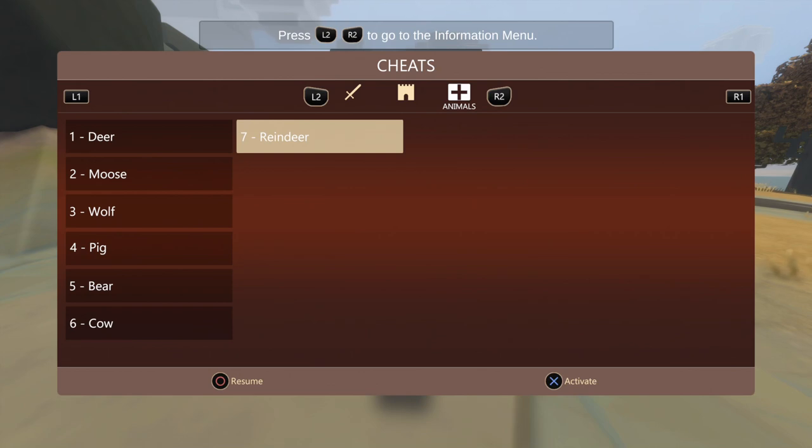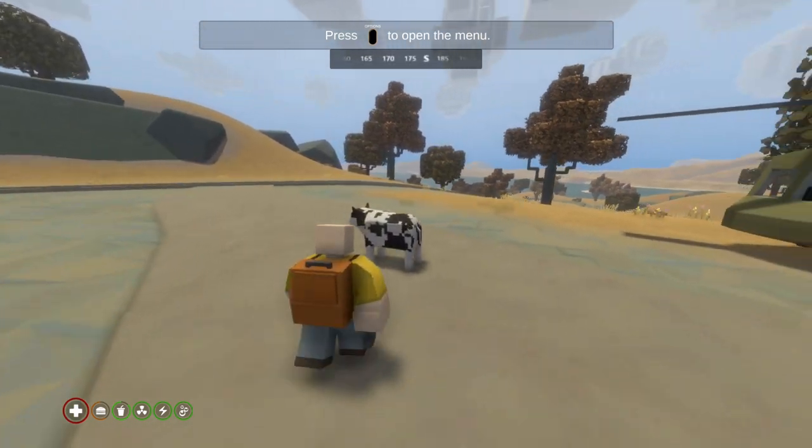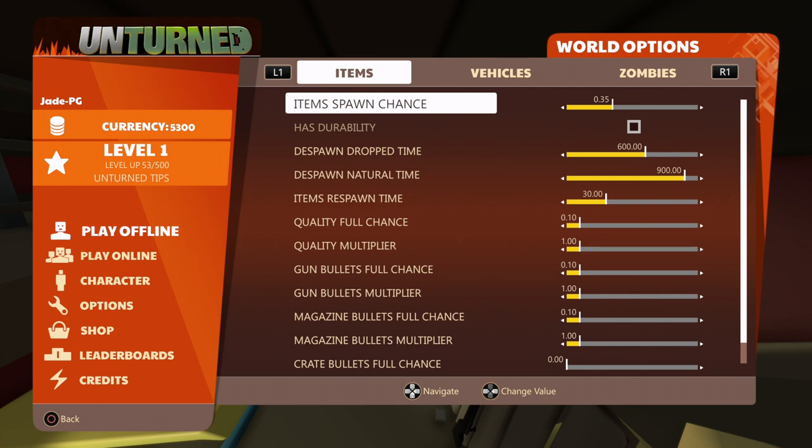And the big pièce de résistance — the Tranuk! You can literally get your friends inside this too. You can even spawn in loads of different creatures, although there are only a few. There we go, we've got our cow.